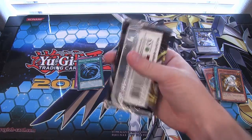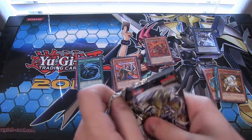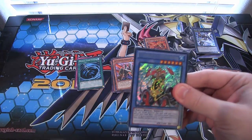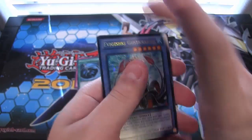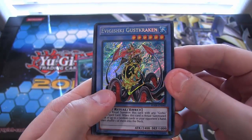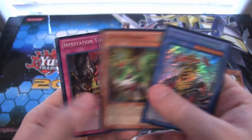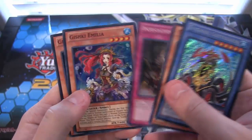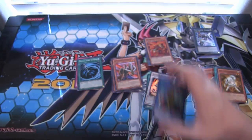And then Hidden Arsenal 6. That should be sort of easy to open. Iwagishki Gus Kraken. Seeker Air - remember whenever this got limited, unfortunately, because I was really wanting to use that back then when it first came out. Gusto Squirrel. Infestation Tool. Gishki Amelia. And Gishki Vision.